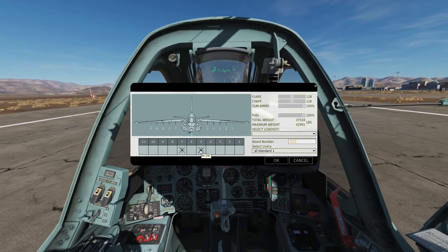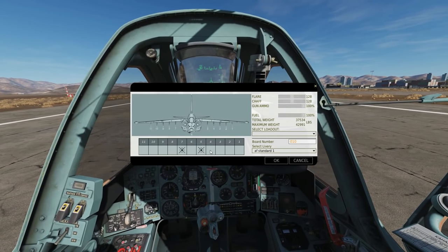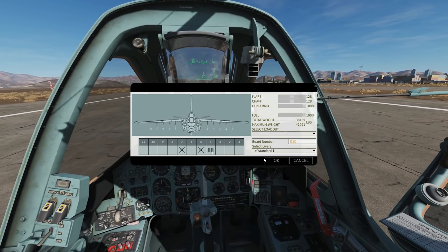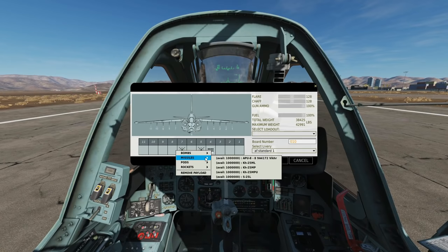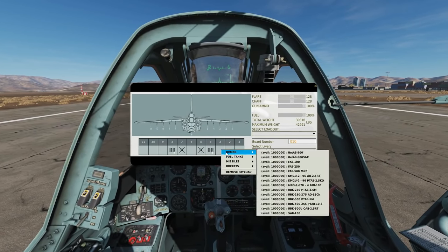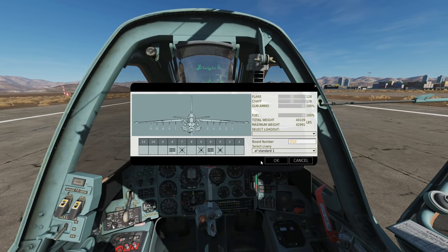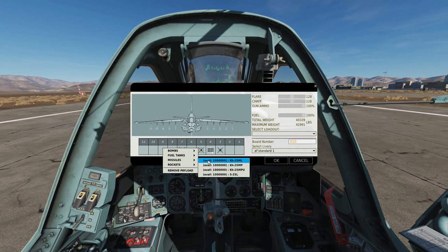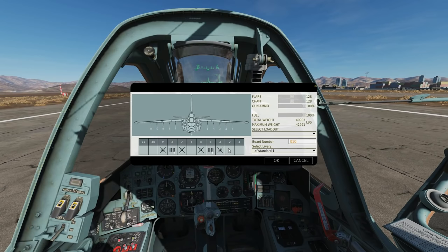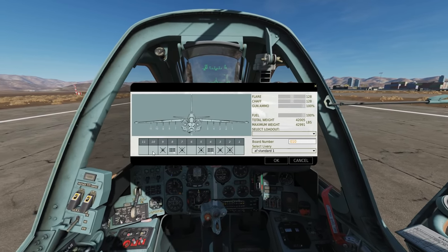You wouldn't usually shoot a tank with the KH-29L. Next is the Vikhr — these are the beam riding missiles. Each pod carries eight of them, so this is what you're going to use for taking out armored vehicles. On Pylons 3 and 9 we're going with the KH-25ML, a kind of medium range laser designated missile. And there's another one now available — the S-25L.